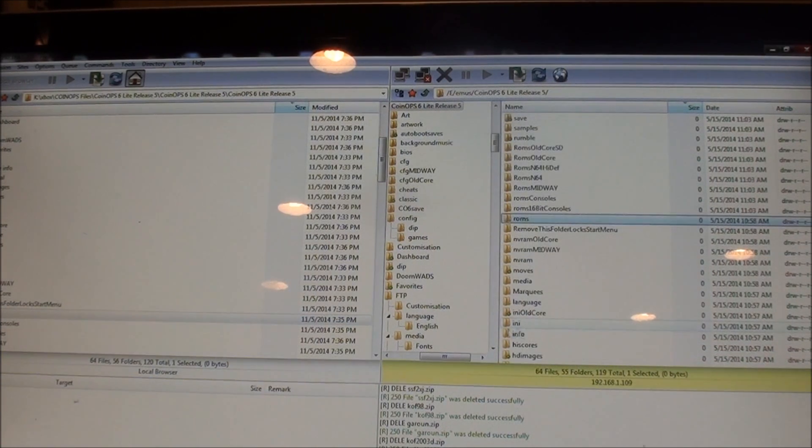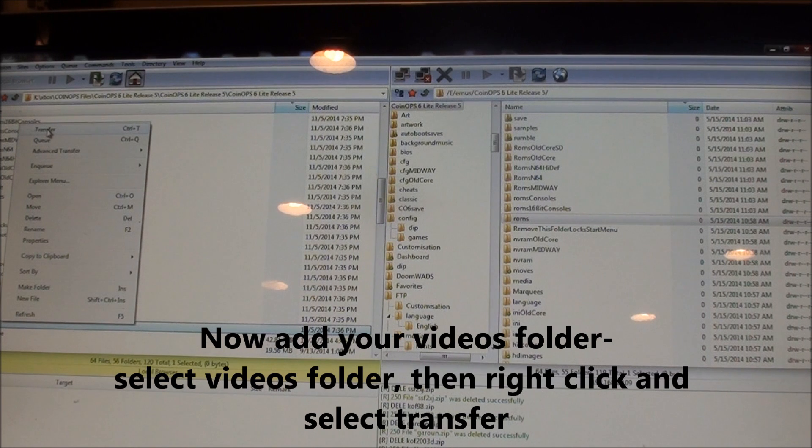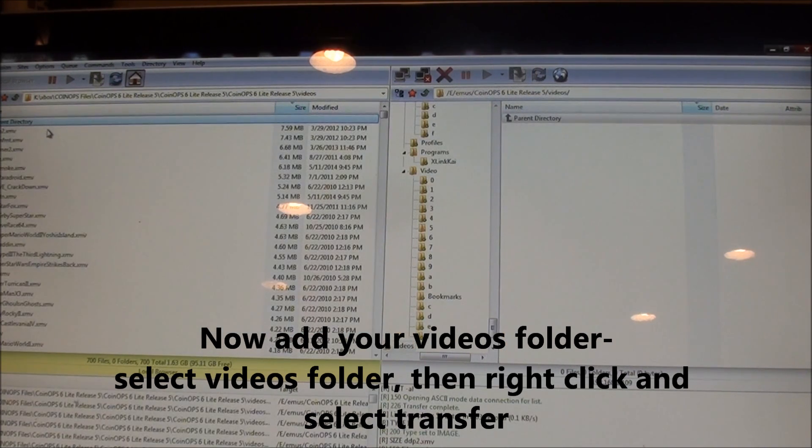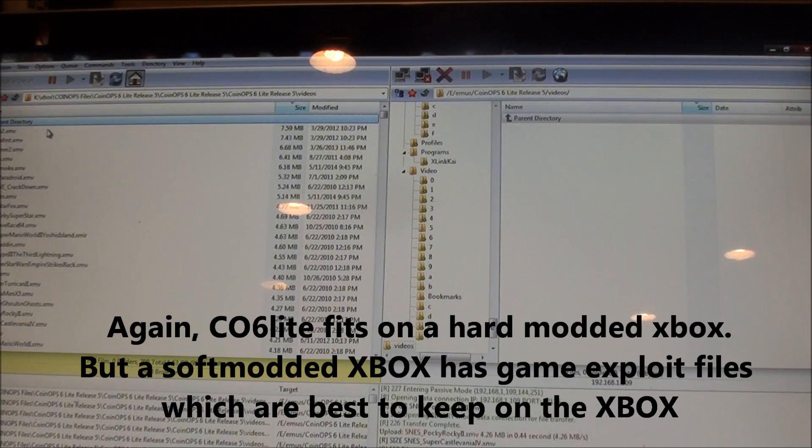Now I'll come over and add the videos folder. That's going to take about 4 or 5 minutes. Now, if you have a hard-modded Xbox or a TSOP Xbox or something like that, you don't have to remove anything. CoinOps Lite will fit perfectly on it.